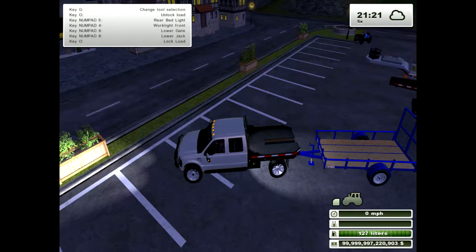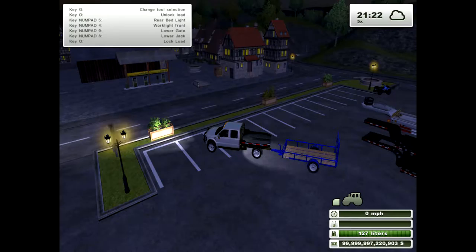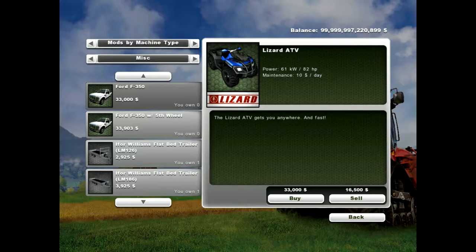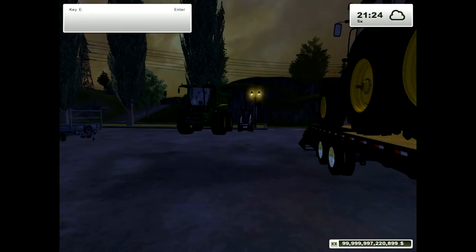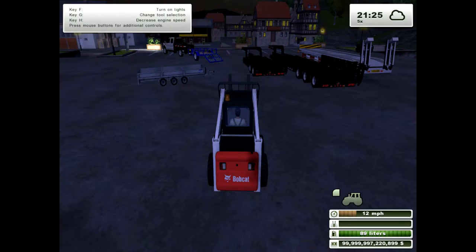On here you have to raise the jack. To do that you press 8 — that will go up and then your tires are actually on the ground. To lower the gate you press 9. This is all on the numpad, by the way. I should probably tell you the name — this is the Utility Trailer, a thousand bucks. Easy to use, I use it all the time for my Bobcat or ATV, depending on which trailer I buy first.